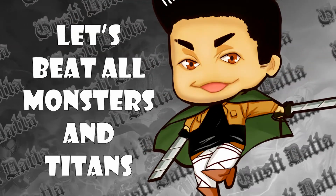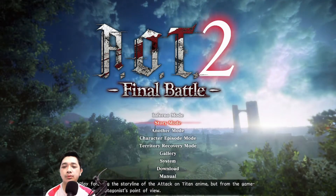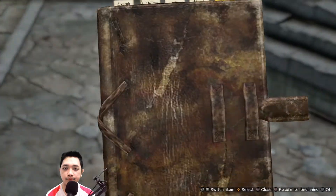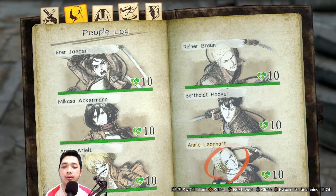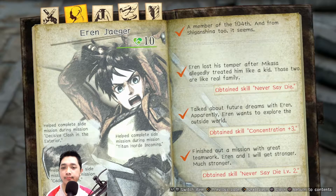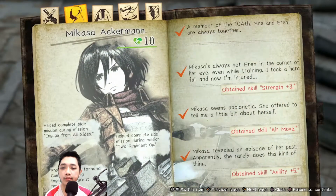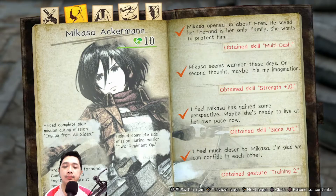The first way to get skills for your main character is through story mode. You have to level up the friendship level between your character and all other characters. Level up to level 10, and each character will give you skills you'll need in the game — like strength, willpower, and for Mikasa, the remove multi-dash skill, which is really crucial.